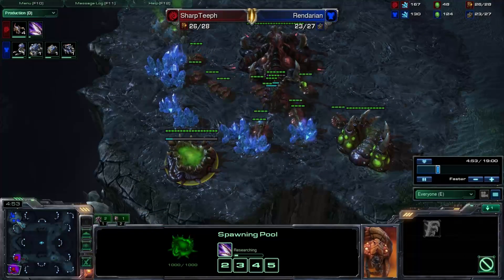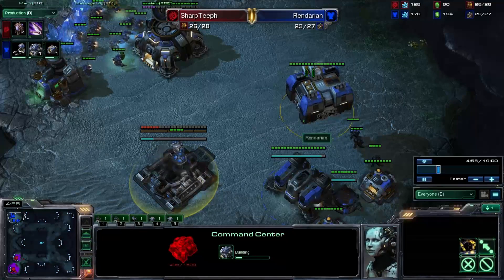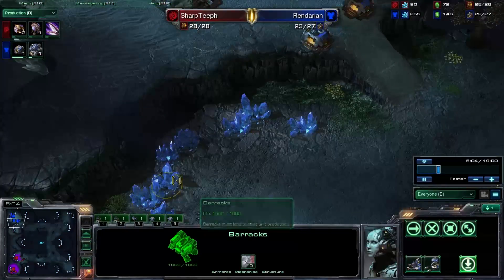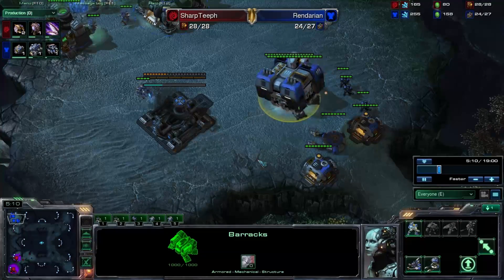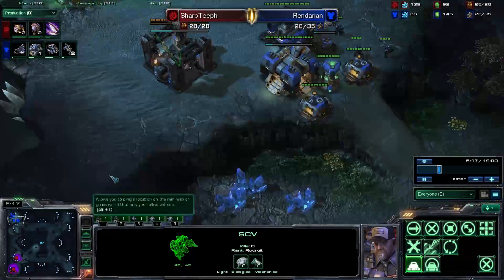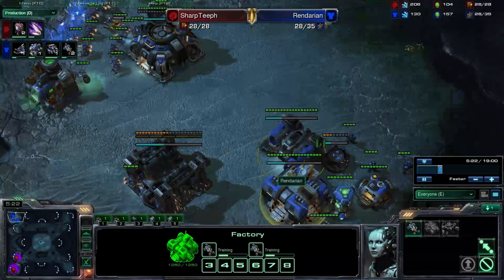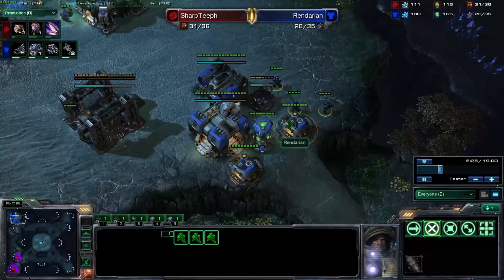I'm getting my Metabolic Boost here — gonna get those Speedlings going because Terran players like to grab their Reactor Hellions, which is very good for them but not so good for a Zerg player without any defense. He's also getting his Command Center, so he's going for a quick expand — just getting a few Hellions out to do some harass and pick off some free drone kills.